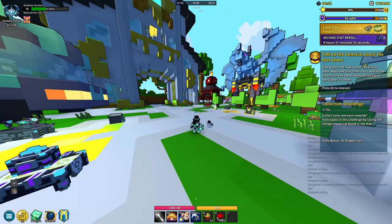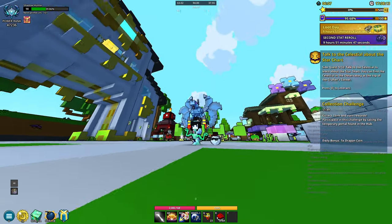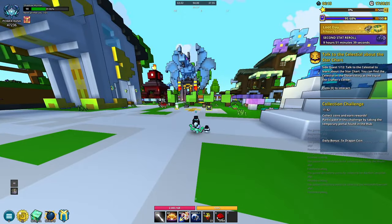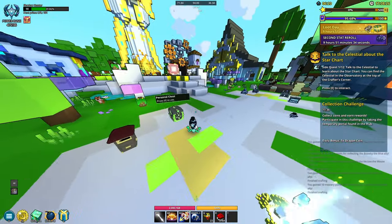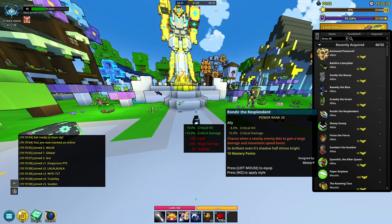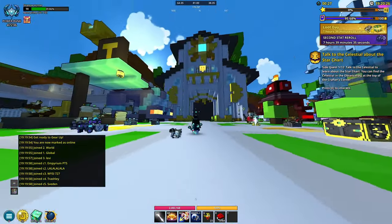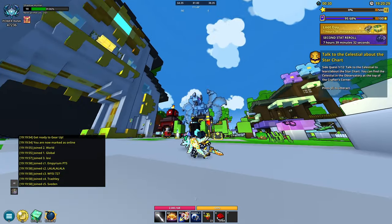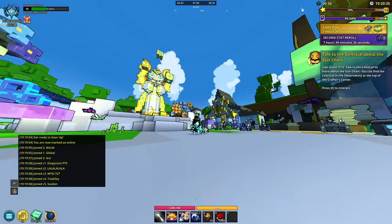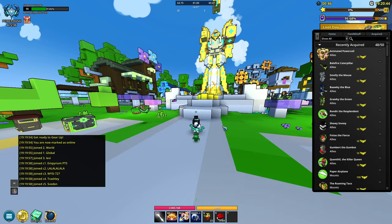Next we have the Showy Snowy — it's got a little cane, which is sick! It matches my hat actually — he's got a little red thing on it and mine has a blue snowy theme. He kind of rolls and gums around. Moving on to Rendir the Resplendent — it's a little dragon type thing with wings, kind of looks like one of the soul dragons or the twin-head dragon. Two of these allies are basically from the delves boss.